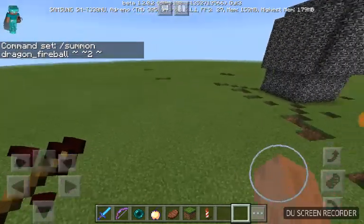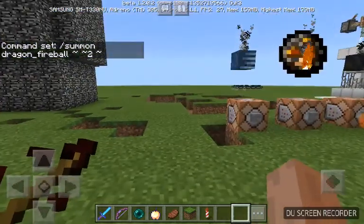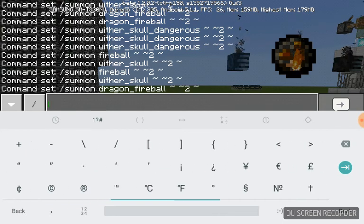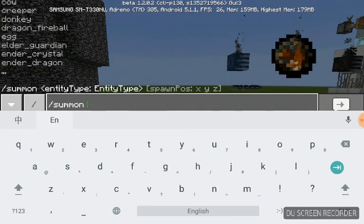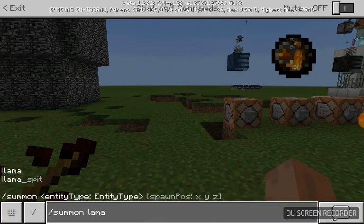So I'm wondering if that's all the projectiles... Oh! Llama Spitball! Wait, there's a Llama Spitball! I can summon that, maybe. I can do that! Guys, I can do that!